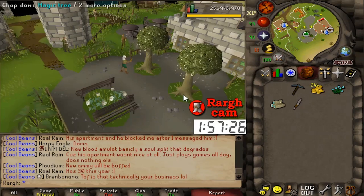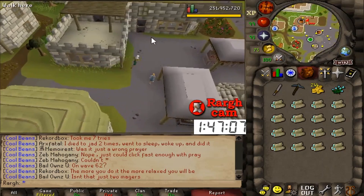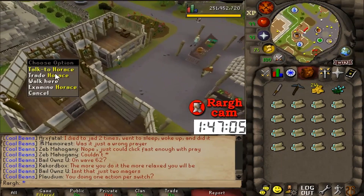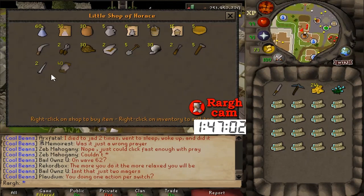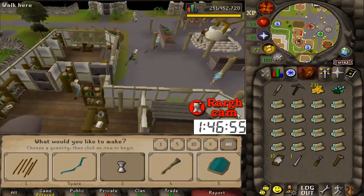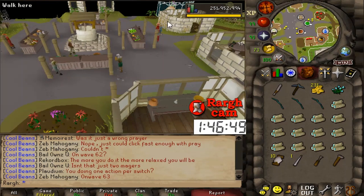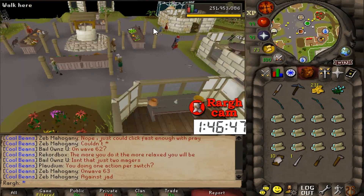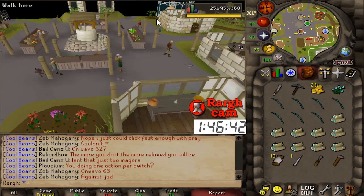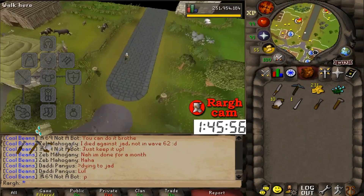I could probably get the rune ore actually pretty quick then. We have 16 logs chopped — hopefully that's enough money for the rune ore with all the dynamite we need to buy. First I'm going to buy some tools: thread, a needle, a chisel, a hammer. I'll fletch these all into longbows, pick up 15 more flax, spin it, kill a cow for sinew and spin that as well. Going to put on a range first then spin. Lots of little things to get done before heading to Blast Mine.